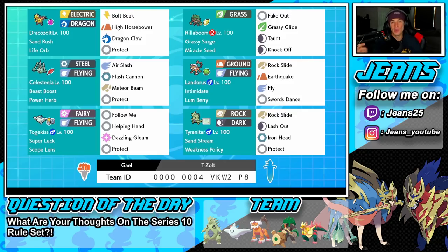Middle left is Celesteela with Beast Boost ability — if we pick up a KO we get that stat boost. It has Power Herb for Meteor Beam, so we get a special attack boost and hit really hard with it even though it's not stab. It can take out a lot of Pokemon. We also have Air Slash and Flash Cannon both for STAB, and Protect as the final move.